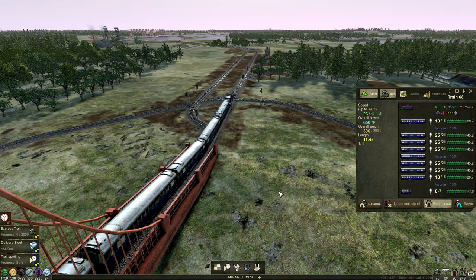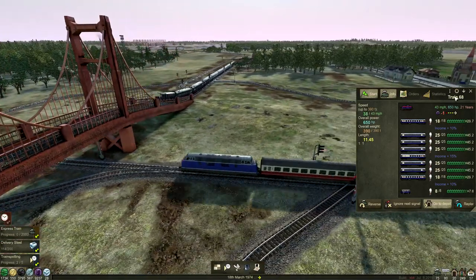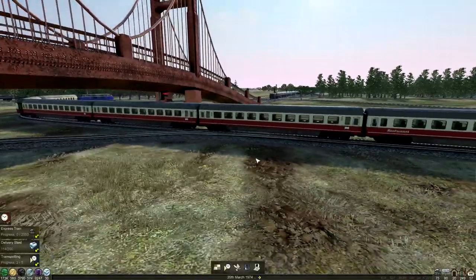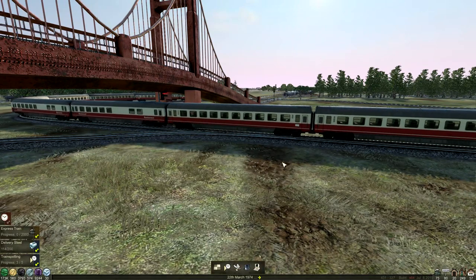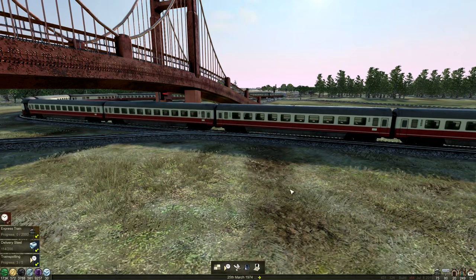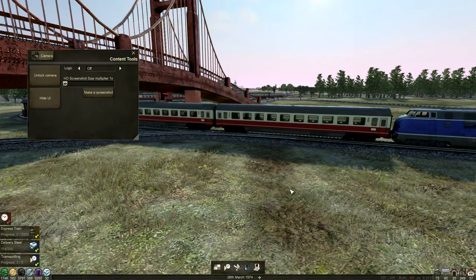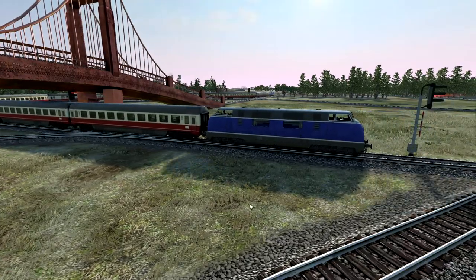There we go, he's off. So our other passenger train - whoa there, Mr. Man. What on earth are you doing? You gave me a worry there, goodness me. Will you just go into that depot? Who knows? Please don't wang into our brand new train - which we will look at at the end. I can hear him. There he is. Oh yes - our brand new express passenger service to Luton from Bakersfield, who's got to wait for our oldie train there. He should be good. Look how long he is - he's amazing.